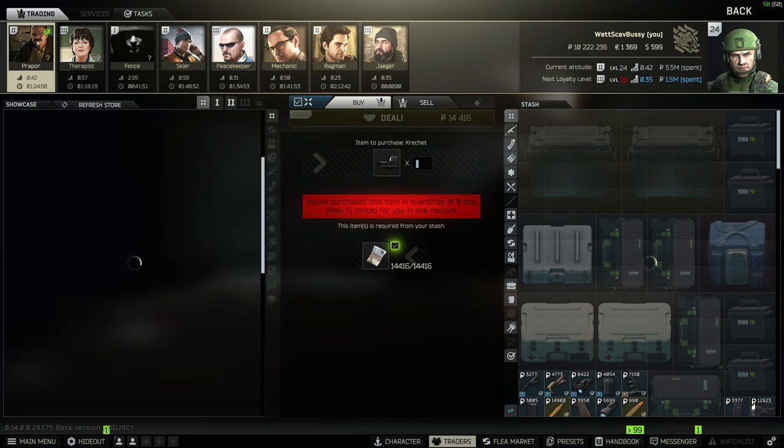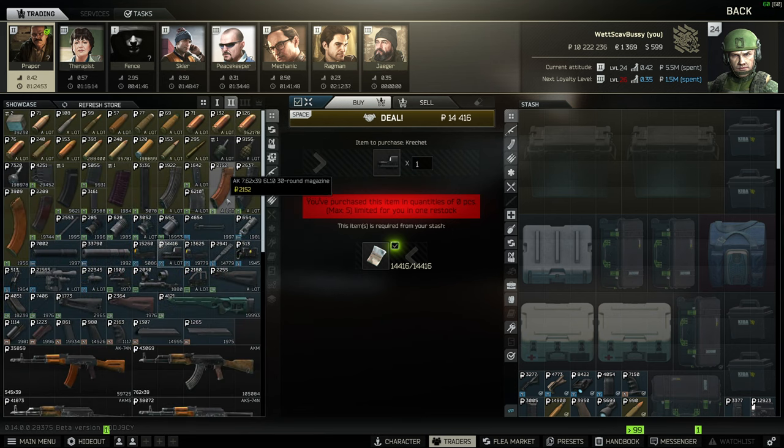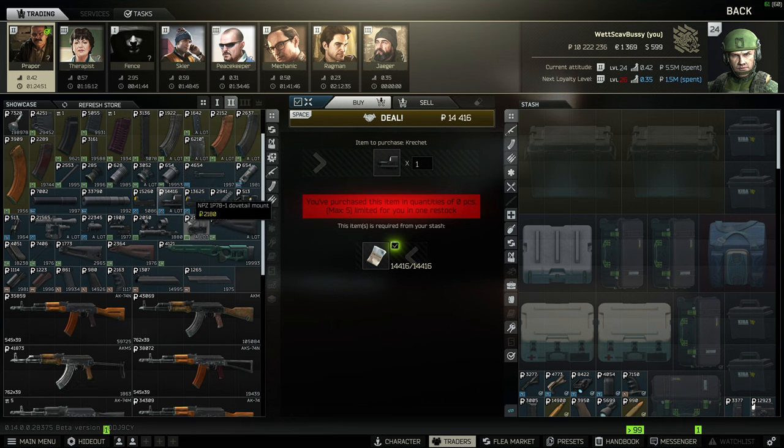This gun already comes with a full top rail so you can put whatever sight you want on it. If you want a decent sight for cheap, go over to Prapor rank 2 and get the Valdai Krechet, which is only 14,000 rubles. It's a decent sight for the price, but you can put full scopes or any other holographic sights on the G36 as well.